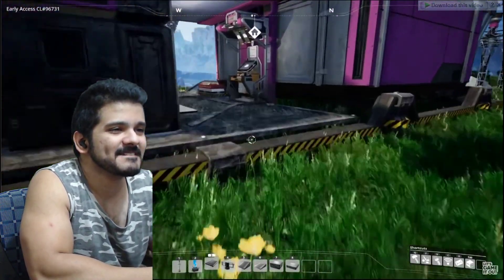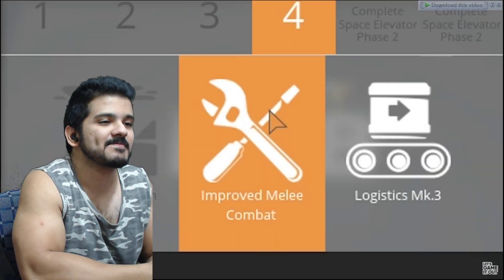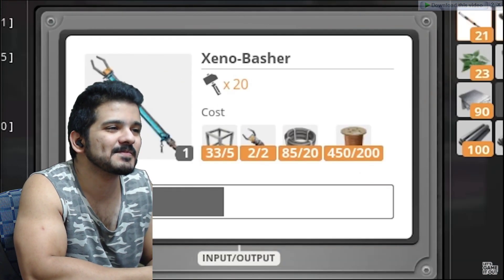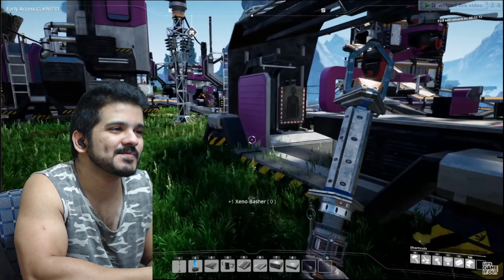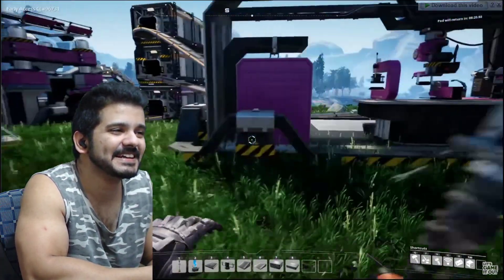While we work on getting the coal sorted out, let's also make sure to keep upgrading. We're gonna upgrade to improved melee combat, which allows us to buy this. Let's go ahead and create that - see what our new melee weapon looks like. Oh, look at that! Can't wait to beat up some wildlife with this thing.